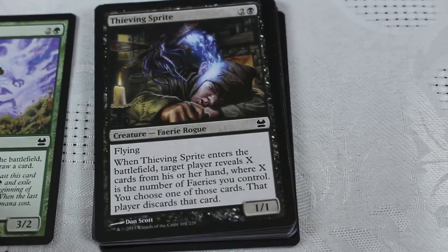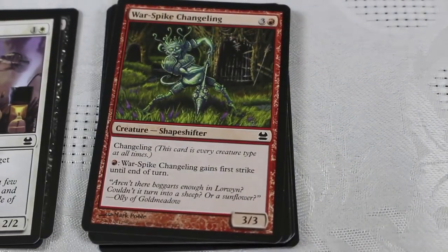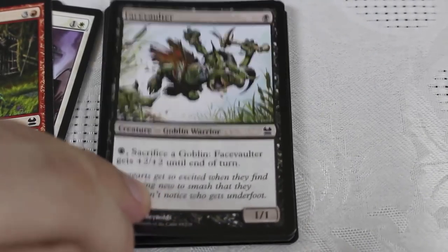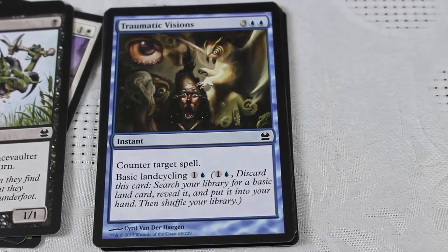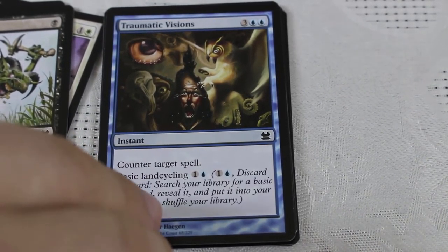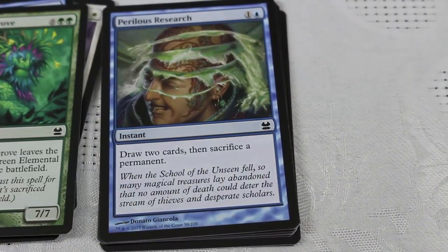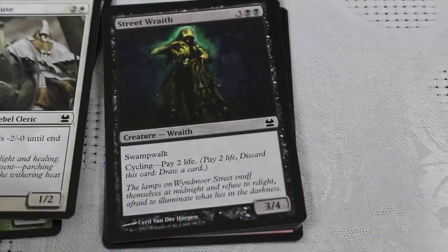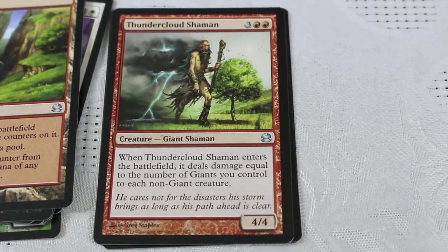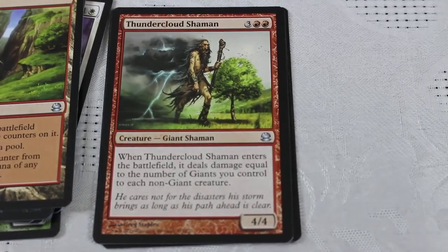Shaman's not bad. Thieving Sprite is decent — I like the Faeries deck. Veteran Armor — there are so many good archetypes, this is just a well-done draft set. Got a nice Changeling there, the Shapeshifter. Feral Throwback for the Goblins deck. Traumatic Visions — I actually really like this card because it's got the basic land cycling on it, five casting cost Counterspell, not usually good but the color fixing is nice. Walker of the Grove, Perilous Research, Saltfield Recluse, Street Wraith — another nice cycler. Vig Krag, Thundercloud Shaman — a 4/4, very, very solid card, and there's definitely a deck that uses the Giants.